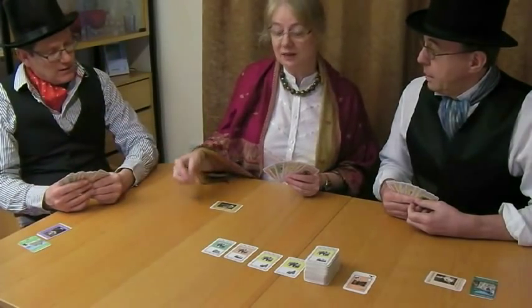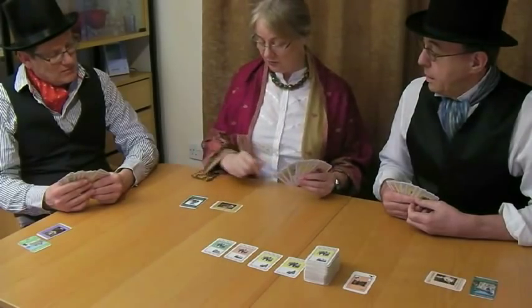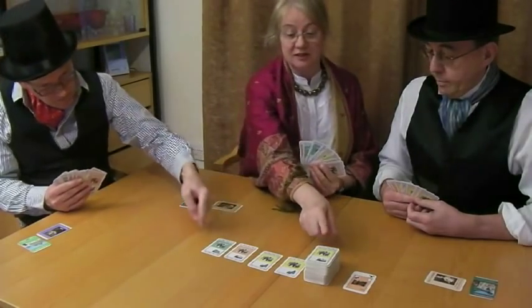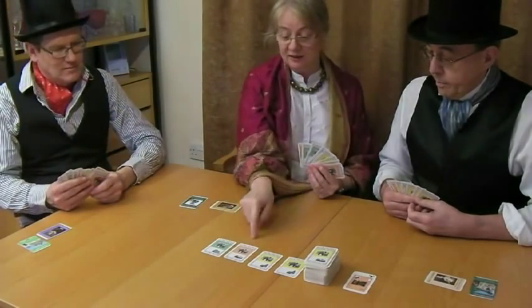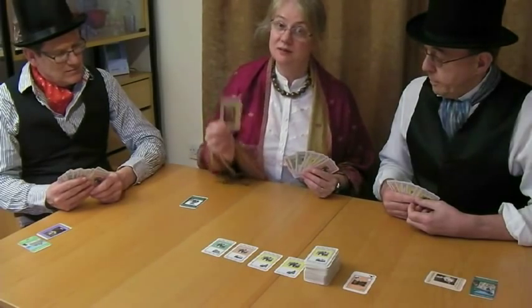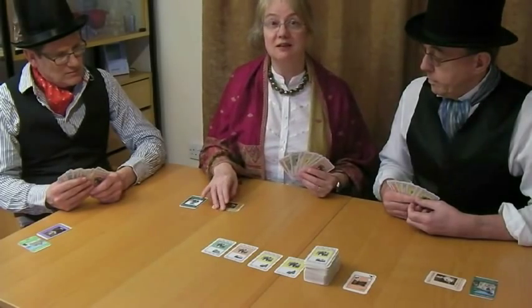I've got the Mechanical Dog, and that allows me to draft three extra cards to the railway station if I want to in a turn. And I've also got Donkey Boy, which is very helpful - it lets me take the top disc card.